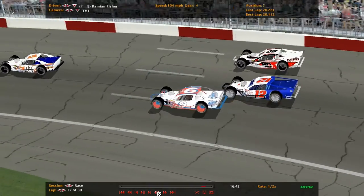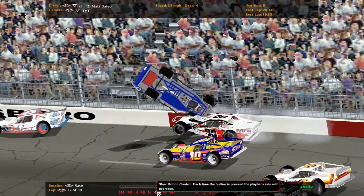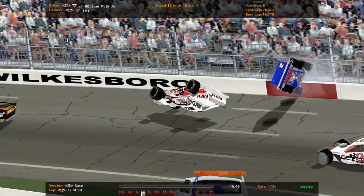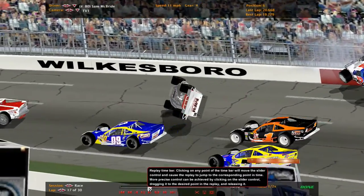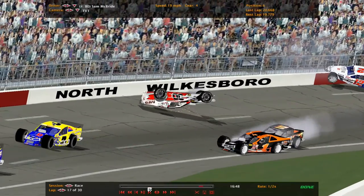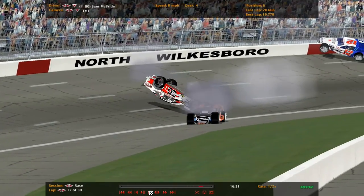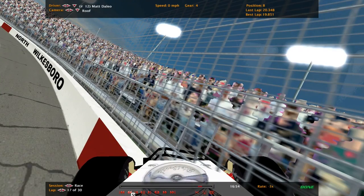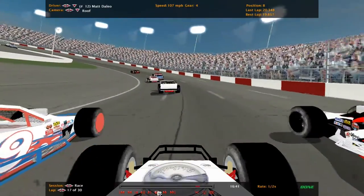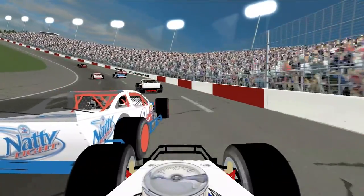Fisher misjudged it, just by a little, right in front of Matt Daly. Daly went upside down and into the catch fence in the 80 car. He just ramped off the 12 and went upside down too — right on his roof. Then William Brock hits him, twirls around, slides back down onto the racetrack, onto the apron, and back on all four wheels, right alongside Matt Daly.